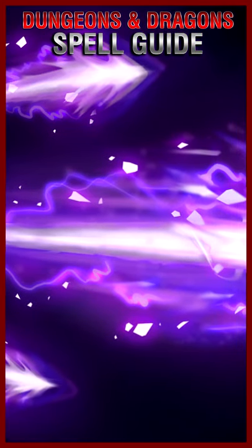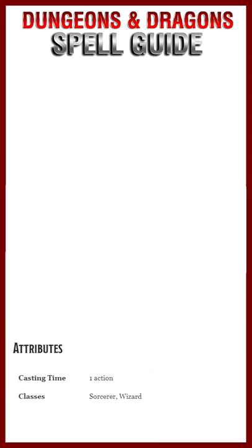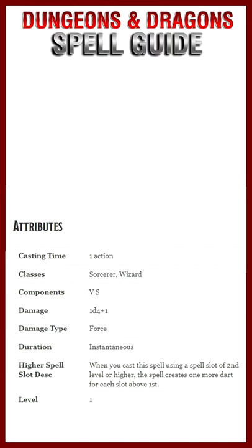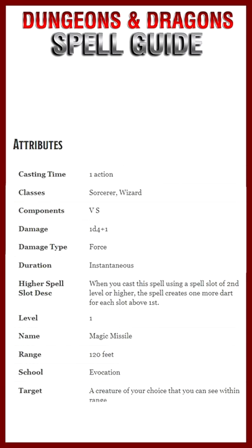How good is the magic missile? Stick around to find out. The magic missile is a level 1 spell available to both sorcerers and wizards. It takes 1 action to cast and allows the caster to send 3 magic missiles at whichever enemies they desire within the spell's impressive 120-foot range.